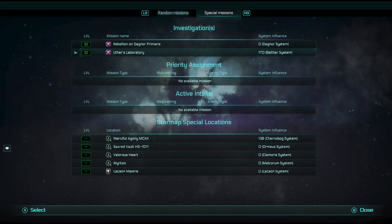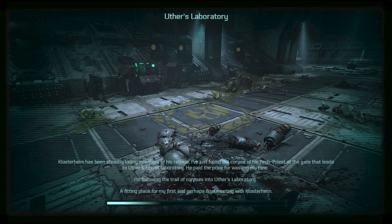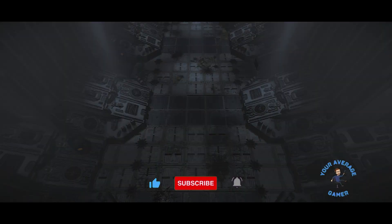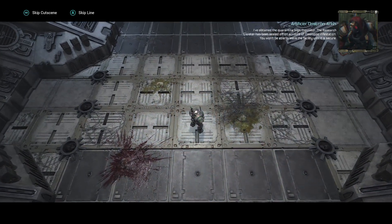Uther's Laboratory. Klosterheim has been steadily losing members of his retinue. I've just found the corpse of his tech priest at the gate that leads to Uther's secret laboratory. He paid the price for wasting my time. I'm following the trail of corpses into Uther's laboratory — a fitting place for my first and perhaps final meeting with Klosterheim.